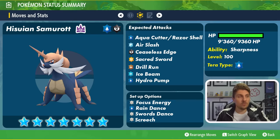Sacred Sword gives it coverage as well and is another move that takes advantage of that Sharpness ability. Drill Run gives coverage against electric type attacks — it's a ground type attack move that doesn't get the Sharpness boost. Then the special type attacks along with Air Slash, Ice Beam and Hydro Pump are options that the regular Samurott did use earlier in the year as alternatives.